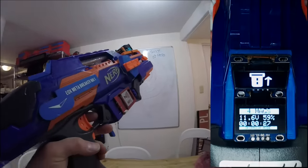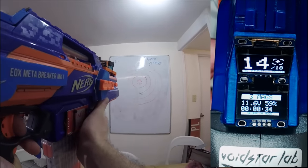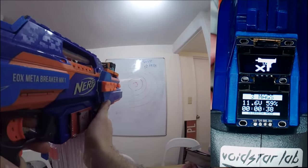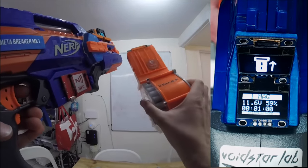Allow me to demonstrate. Each magazine has an NFC tag that stores its capacity. That way, whenever I load a new mag, the ammo counter can set itself automatically. Check it out — 25 round drum, 25 darts in the counter.